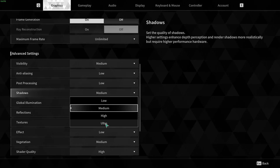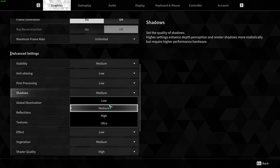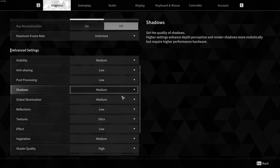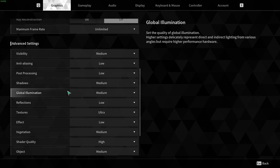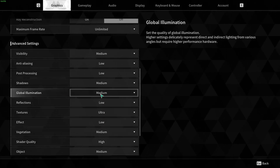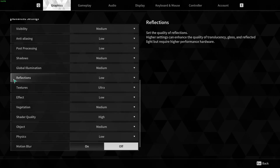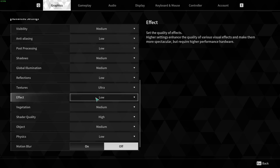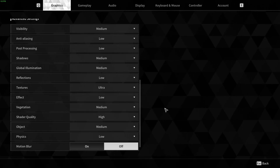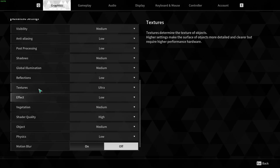Shadows — you can expect a nice 12% FPS boost going from Ultra to Medium, and 16% going Ultra to Low. At Low the game looks very flat though, so I like to play at Medium. Global Illumination is pretty much the same — go with Medium for a nice 8% boost; at Low the game looks too flat. For Reflection and Effects, if you really want to stabilize your FPS I recommend both at Low. Effects especially — if you go High or Ultra and you're fighting, you'll drop FPS like crazy. So those ones, go with Low.